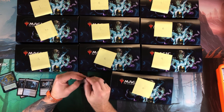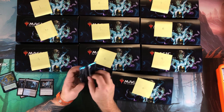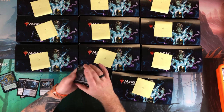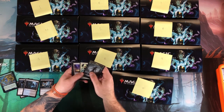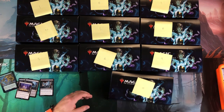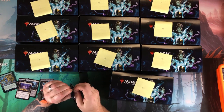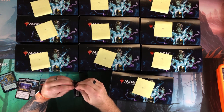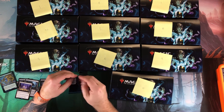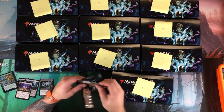Next pack: wandering champion, not much else. Some decent uncommon-commons in there. I'm really looking for Eternal Witness and Sylvan Library as my two key uncommons. I know there's more than that, but those are the two I'm really focused on pulling out.